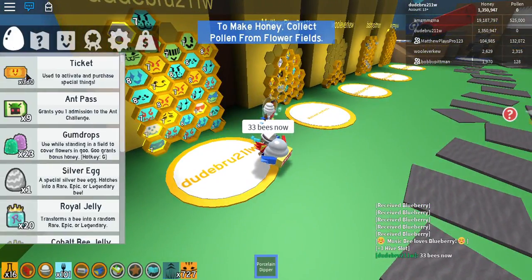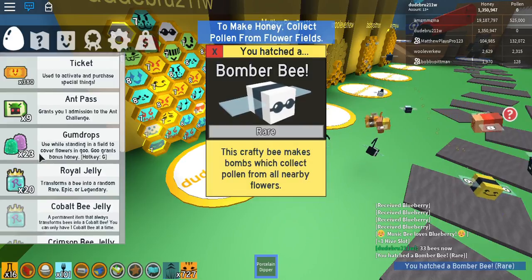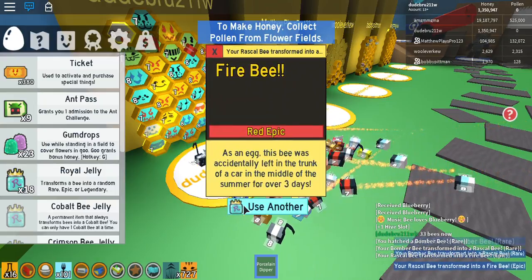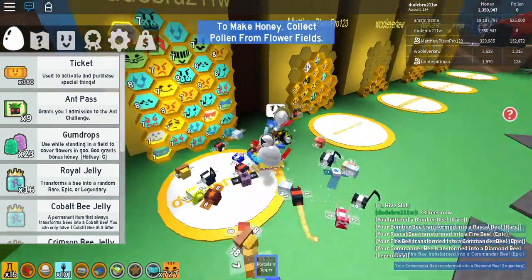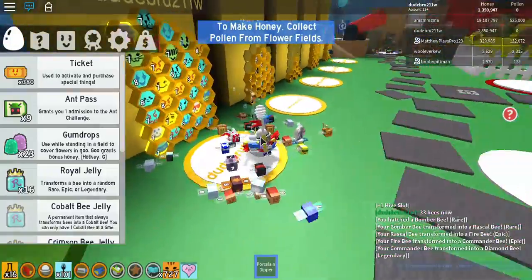Dragging my silver egg. Bomber bee — I don't like that bomber bee. Royal jelly. Diamond bee! Let's go. I didn't even have to use that many royal jellies — just four. That diamond bee is pretty good.